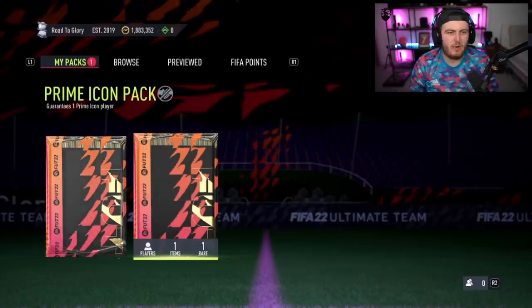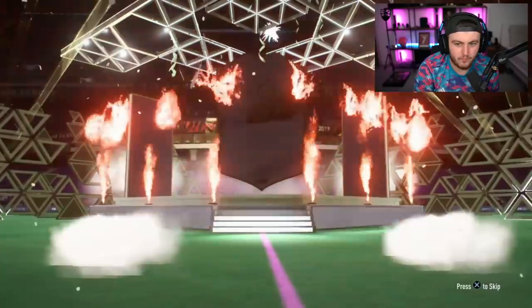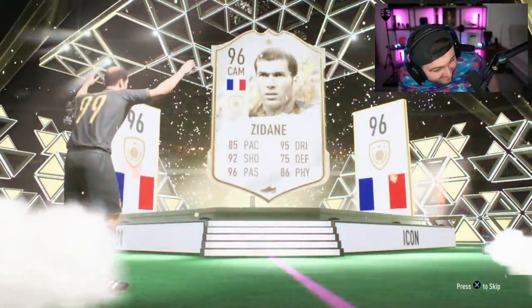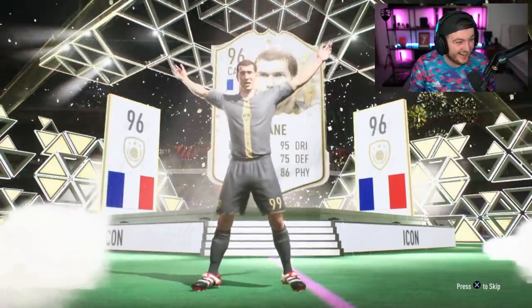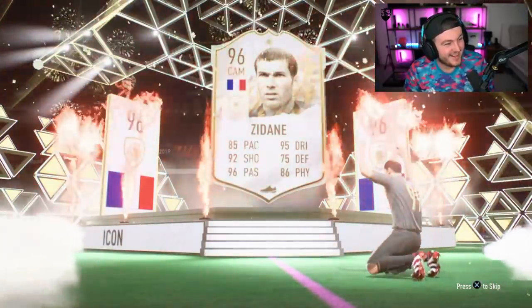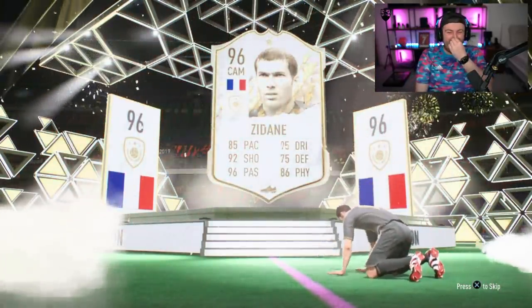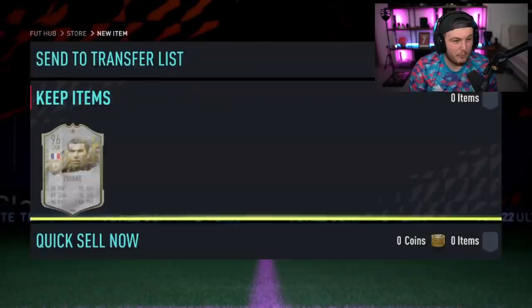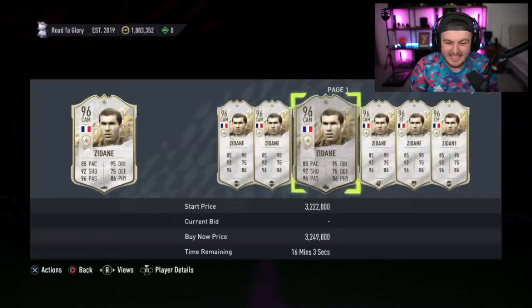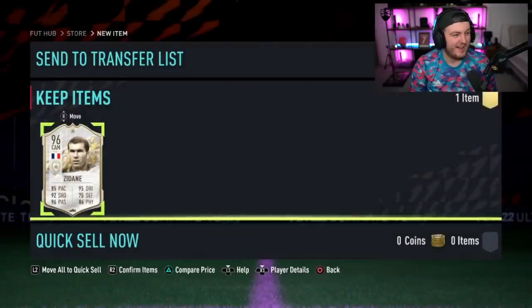Tardis Garchomp's prime icon pack next — we've not had a good pull since we got the prime on my account. Oh... that's Zidane — it has to be, right? No way! Prime Zizu! Oh my word. Okay then — cheeky little Prime Zizu for Tardis Garchomp. That is absolutely insane — a two million coin player right there. That is sick, let's go!